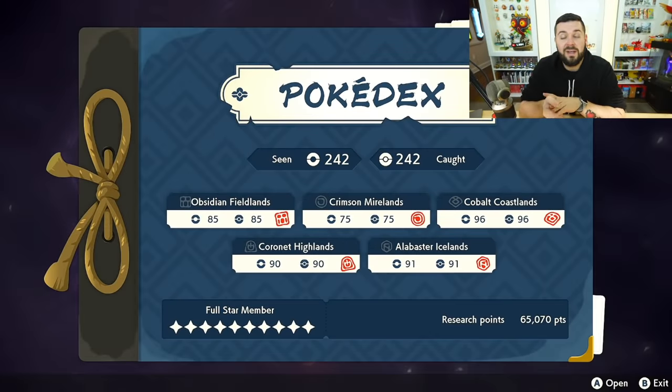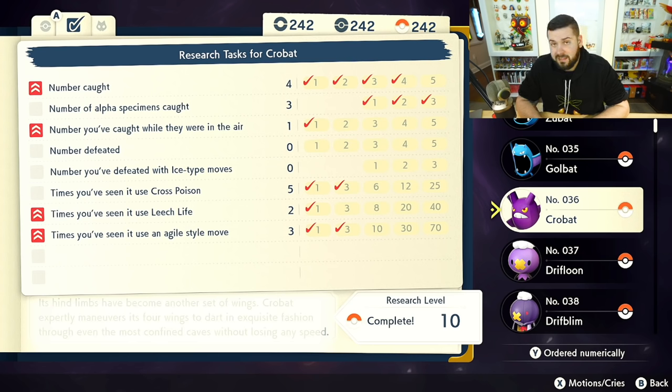Compared to the other ways you could possibly get an alpha Crobat — which include the alpha Golbat in the Fieldlands at nighttime, but he's nowhere near a fast travel point. Granted, if it's on your route that also includes the Blissey, Magikarp, and Heracross, then cool. But this is going to be very fast and very direct. Do keep in mind that if you have the Pokédex page perfected that's going to be much faster. Come in, catch three of the alphas by zoning to Jubilife every time, then go to the Icelands and catch five of them in the air.